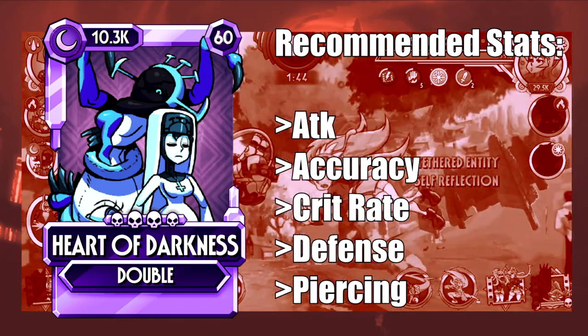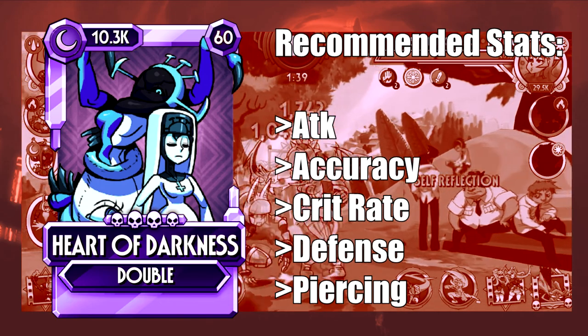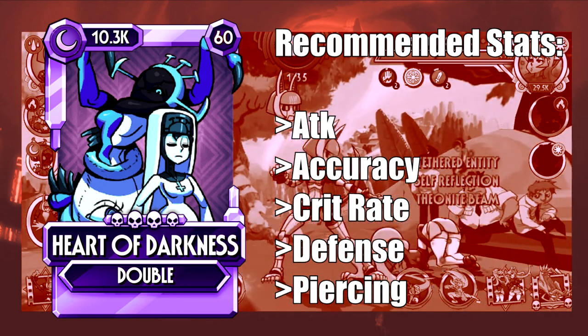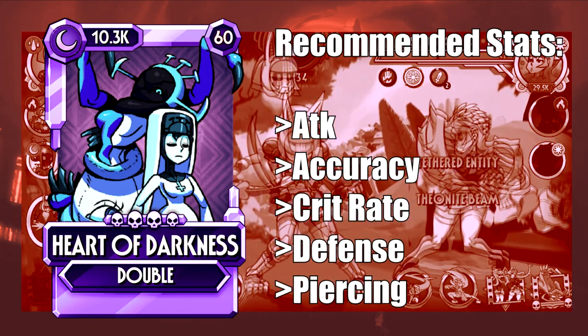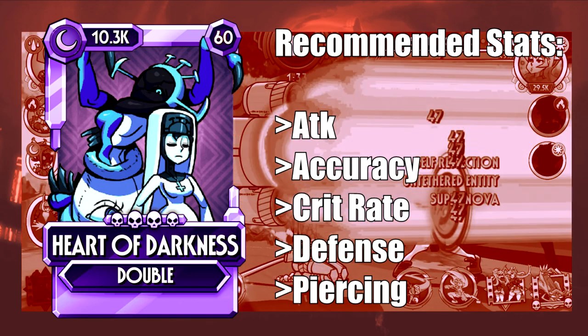Heart of Darkness at first doesn't seem like a variant that requires any kind of special stat, but having a singular-use ability with a 30-second hex in it, combined with defenders often having resistance, makes accuracy an additional stat for her — exclusively to ensure as much as possible that the hex doesn't fail. A similar case would be Xenomorph with her permanent doom, but unlike her, Heart of Darkness only has one shot across one match, so she really needs to make it count.